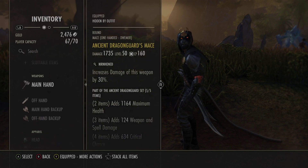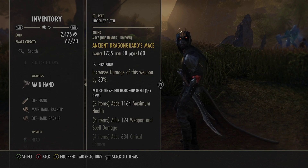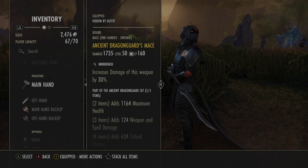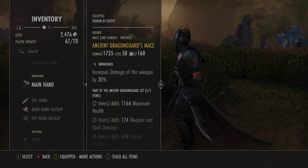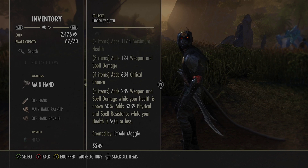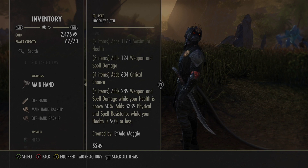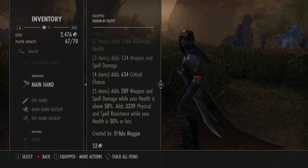We're rocking Ancient Dragon Guard as one of our sets. I don't have enchants on it right now but both should be flame damage, because flame does a lot right now since everyone's vampires. Ancient Dragon Guard gives a line of health, damage, and critical chance. The five-piece adds 289 weapon/spell damage while health is above 50%, and 3,300 physical and spell resistance when below 50%. Dual wield front bar — Nirn Honed mace and Sharpened sword.